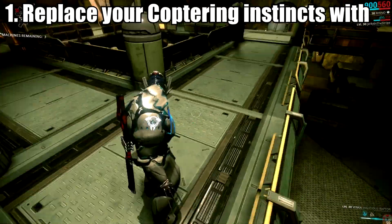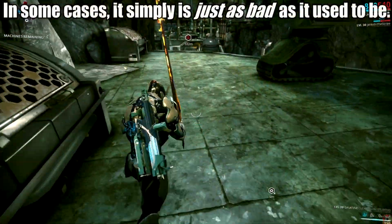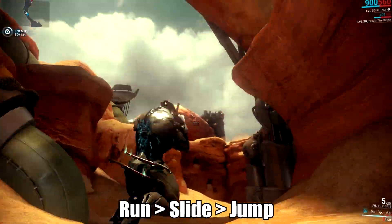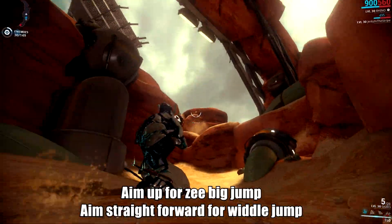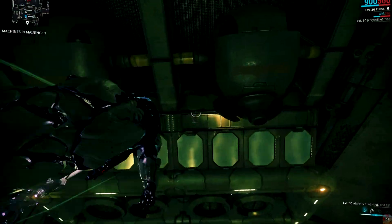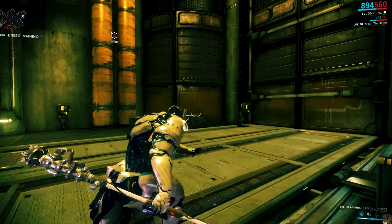Number one: replace your coptering instincts with bullet jump. Coptering on the ground is now rather short and lacks the torque of the original. The air variation is laughably short compared to what you're likely used to. To perform a bullet jump, simply jump while sliding or crouching. The arc of your jump is based on where you're currently looking, so aim higher to increase the distance, while keeping it centered gives you a shorter hop that'll fit most cramped tilesets. For larger tilesets, or just to freestyle it up, you can add a slide to the end or a double jump mid-air for extra distance. You can even hold down zoom and you'll glide. Mix it up as ye see fit.